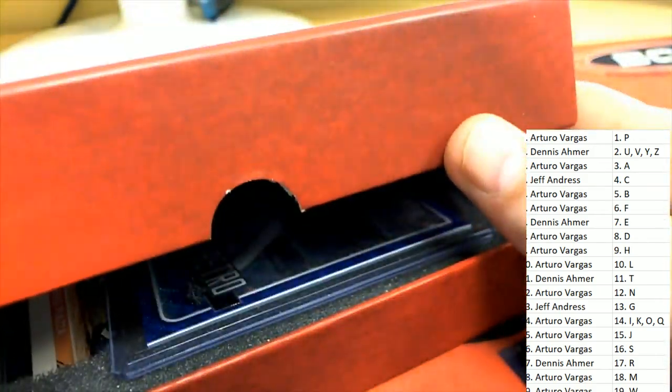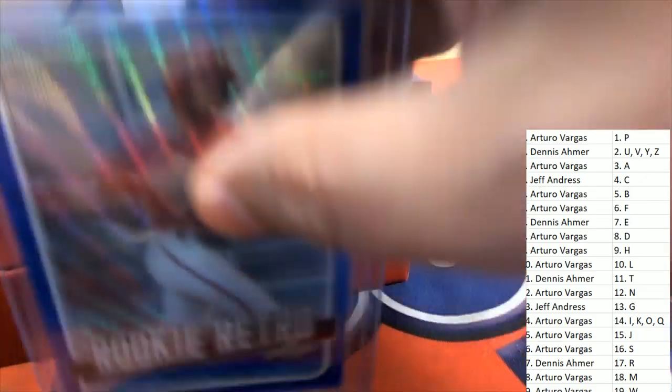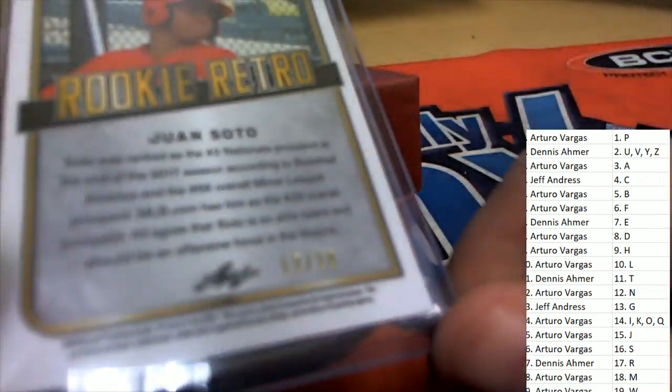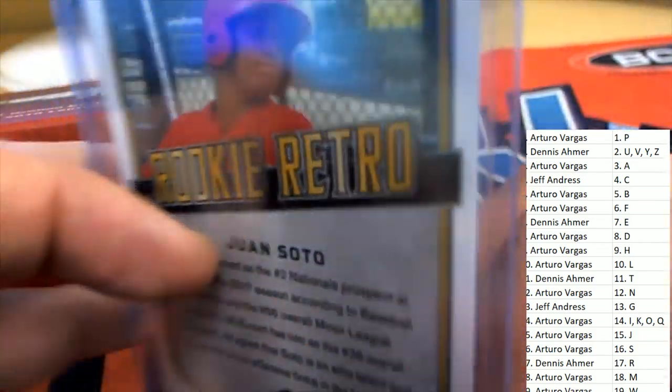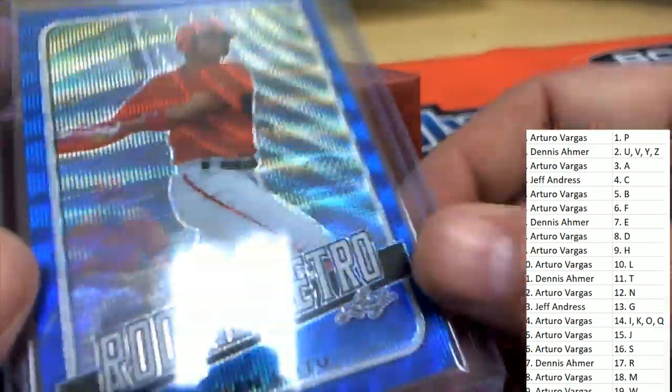Big Hit Boulevard — what's it gonna be? In Retro, the first card here is a nice Soto and it's got that blue wave on it, so that's gonna mean that it's numbered down. This one is 12 of 20. Soto — that's a nice one, Arturo. Rookie card, congratulations Arturo with the letter S!